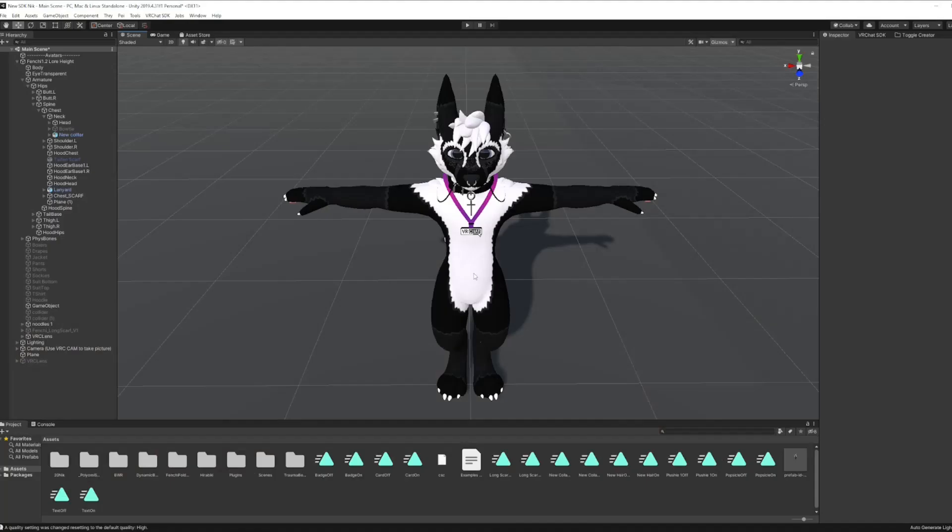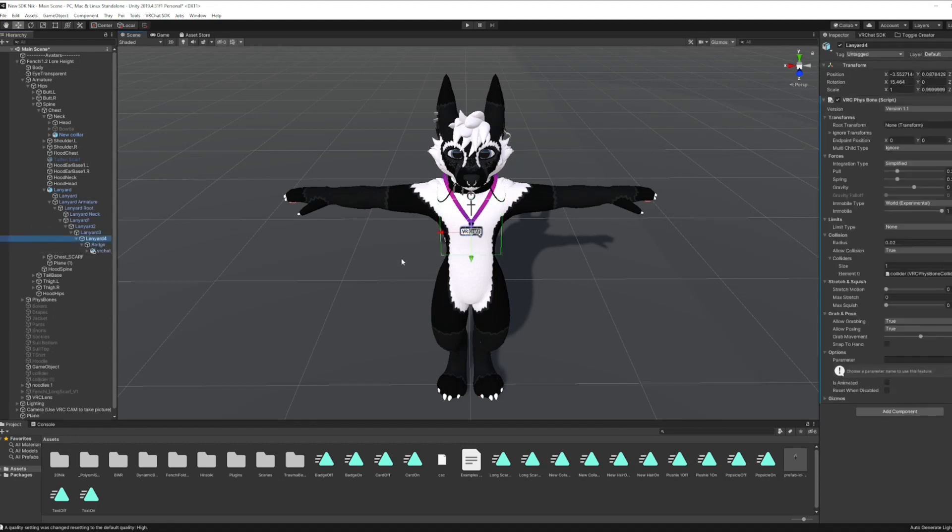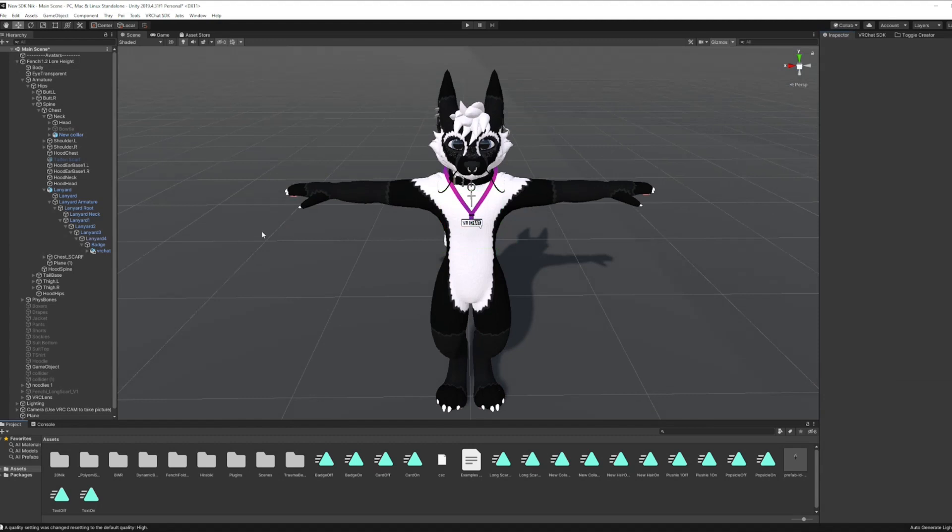So let me show you how to do this — it's really easy. All you have to do is find the bone script of the thing you're trying to fix. So if it's a collar, go to the collar, and then in the immobile type, instead of 'all motion,' you want to set it to 'world.' Then set the immobile value all the way to the max. Now in game, every time you move forward, your hair or the dynamic bone is going to be completely stiff.